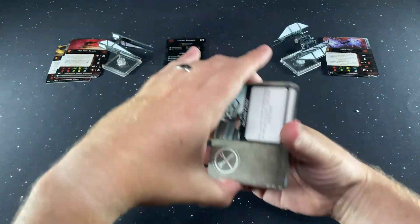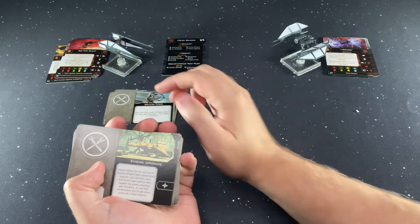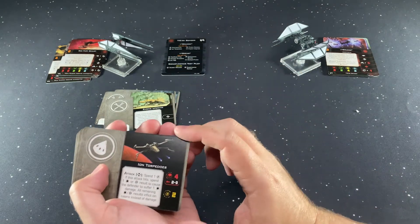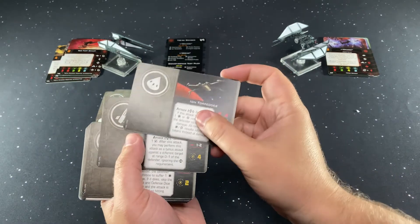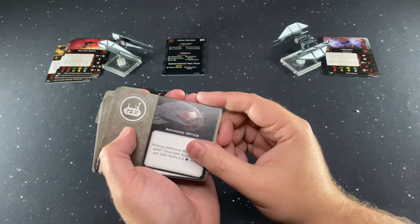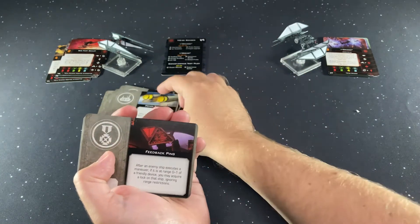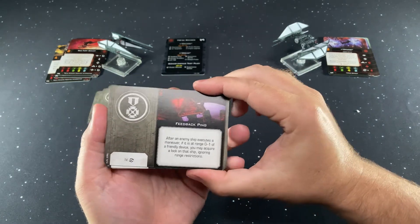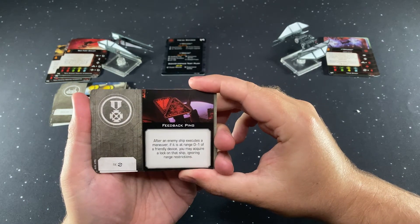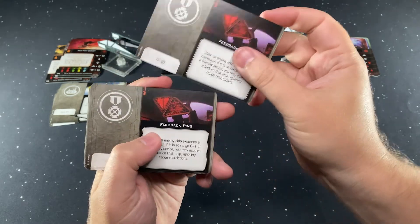Here are the upgrades. We've got Delayed Fuses and Engine Upgrade, which we've seen before. Ion Torpedoes, Cluster Missiles, Homing Missiles, Proton Rockets. Advanced Optics and Primed Thrusters we've seen before. Now into the new ones: Feedback Ping — after an enemy ship executes a maneuver, if it is at range zero to one of your friendly device, you may acquire a lock on that ship, ignoring range restrictions. We get two of those — it's an elite with a reload.